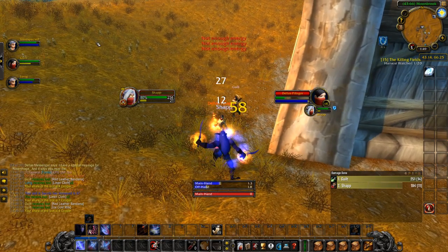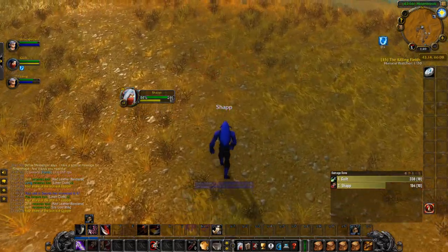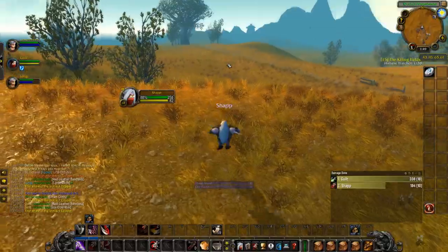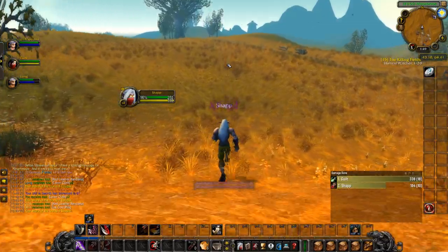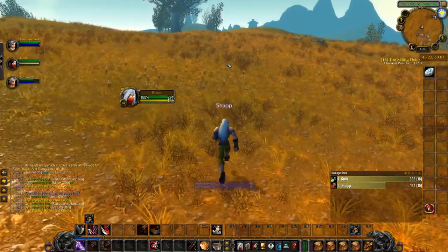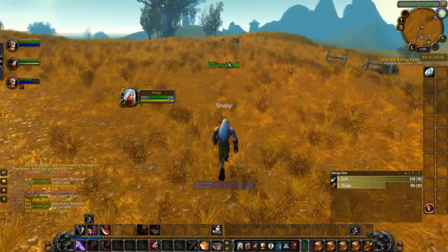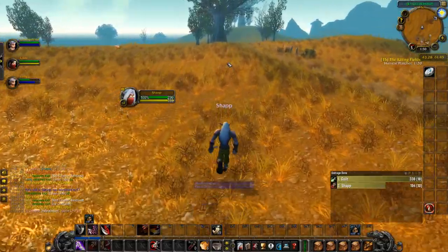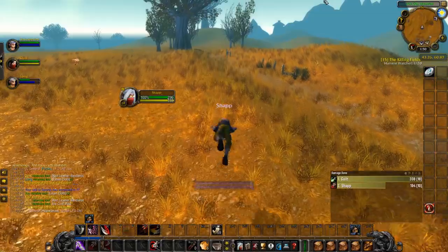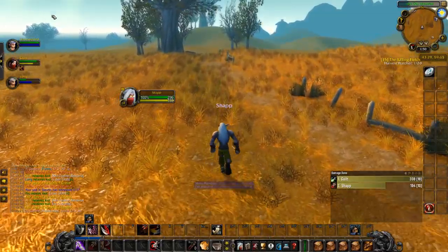Next up is Priests. Priests are probably the best healers in this bracket due to their Power Word: Shield and ability to both deal a good amount of damage and heal in any spec. Mainly Priests should focus on healing their allies, especially in Battlegrounds, but having the ability to deal damage as well is really good in pretty much every PvP scenario, and especially in Duels since they can heal themselves and deal damage to the enemy both pretty consistently.